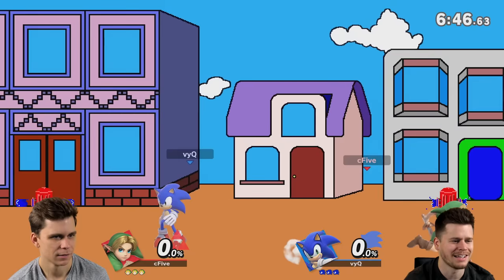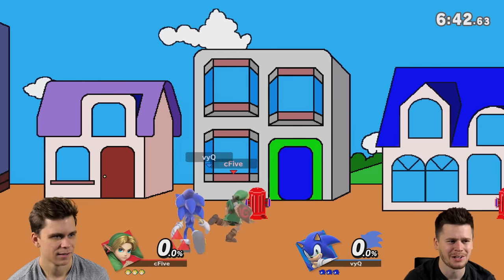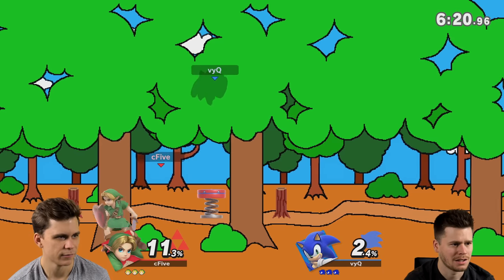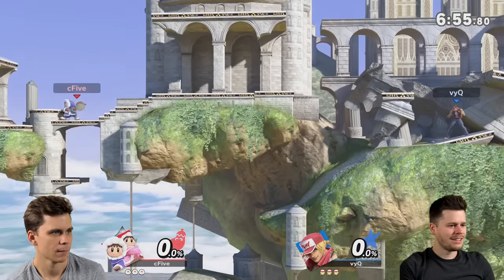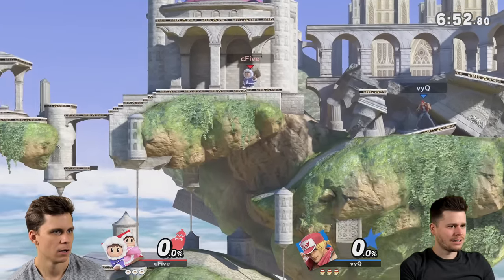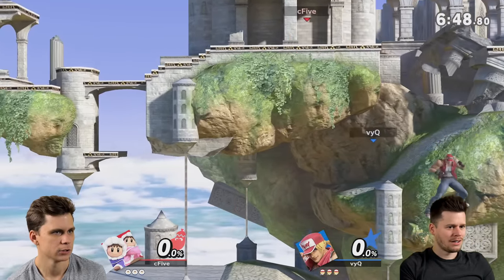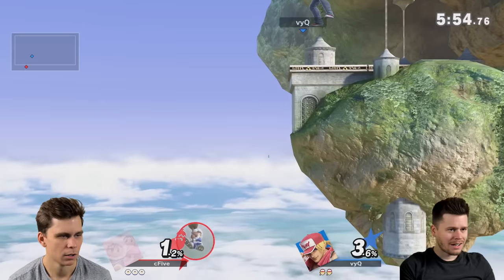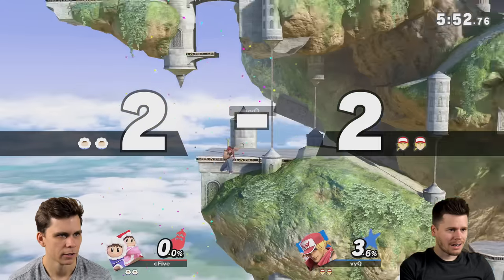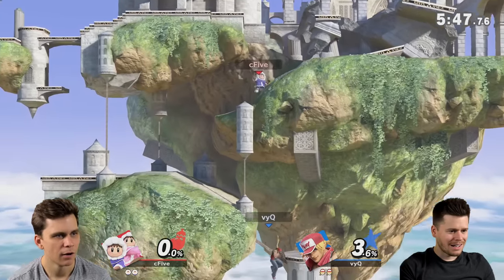This is like a King of Fighters game, right? Like the opponents come and you fight them here and then here. We're like in front of the trees. Wait — Nana is gone. She fell. Is she dying? She's somewhere — I don't know where she is. Nana went missing. Popo just lost Nana forever.